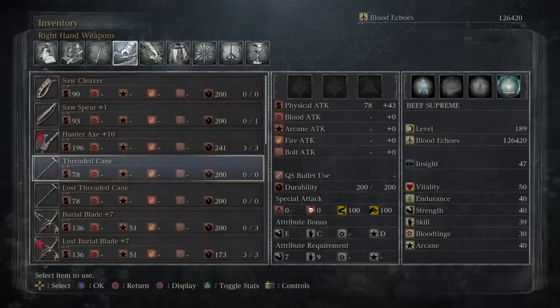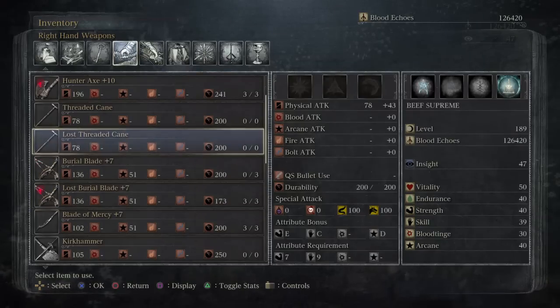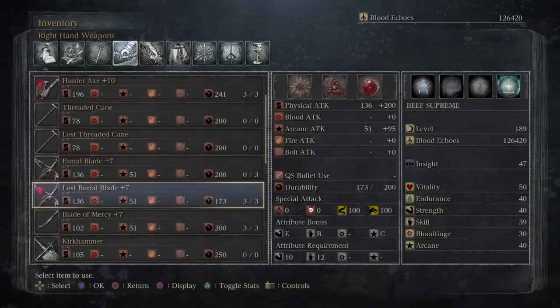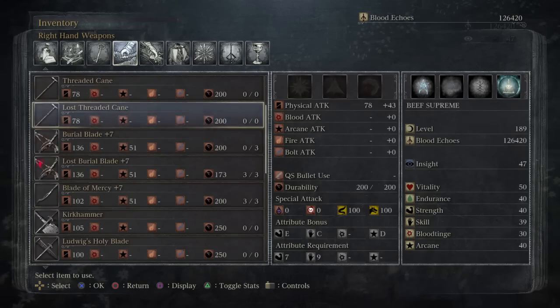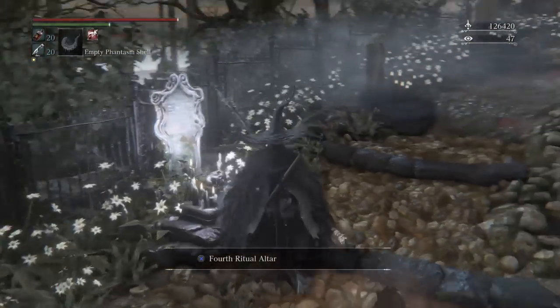For example, there are lost variants. I have a Burial Blade and a Lost Burial Blade, which I haven't upgraded yet because I haven't farmed the chunks for it. The lost variant — if you look at the Burial Blade — the rune symbols are the star, crescent, and star, whereas the lost variant is star, triangle, crescent. There is also another variant called Uncanny — I have one right here, an Uncanny Stake Driver. So there are Uncanny and Lost variant weapons that you can loot inside the dungeons, in addition to high-level runes and really, really powerful gems.